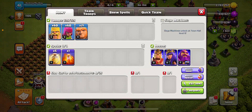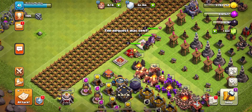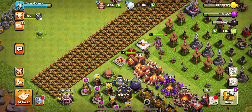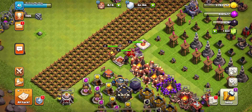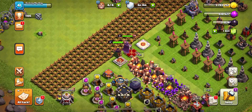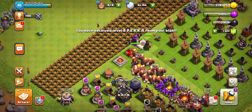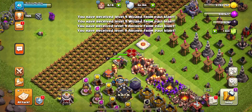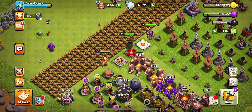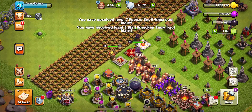Starting off with the three-star bonus — let's go ahead and request again. I'll go ahead and donate to myself. I'm debating on what I want to do. I guess I'll go a PEKKA, then a couple wizards, a couple archers. Let's see — PEKKA, wizards, archers, then a freeze spell and a wall wrecker. Get those going.